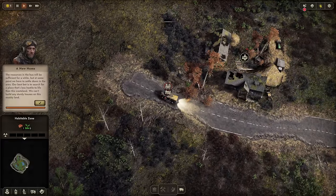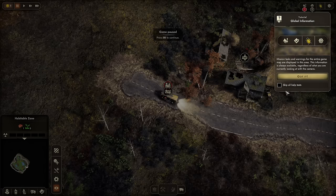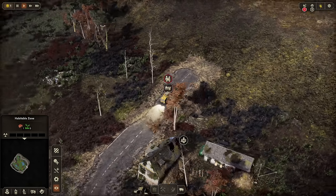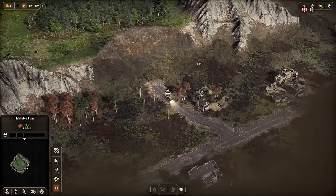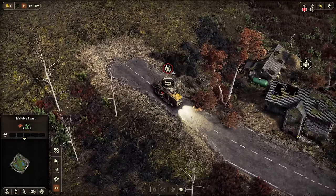Hello and welcome to Endzone 2. This is a post-apocalyptic colony builder being developed by Gentlymad Studios and Assemble Entertainment, who are sponsoring this video. We're going to set out in the apocalypse and try to build a town — probably build a few towns, the way this thing works.